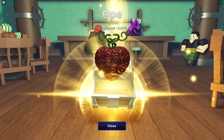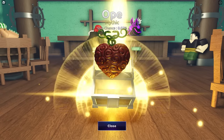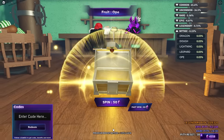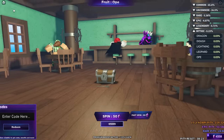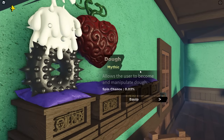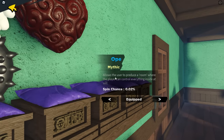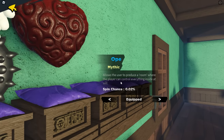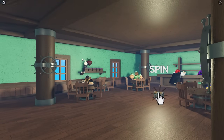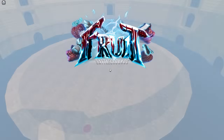There we go guys, we managed to get the new OP fruit! We actually got it — holy, that is a W! We're going to jump straight in and look at this fruit. We start at level zero. It says: 'Allows the user to produce a room where the player can control everything inside at will.' Law is probably one of my favorite characters in One Piece.